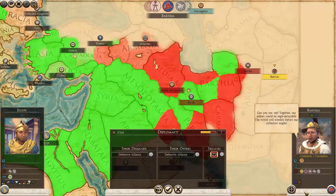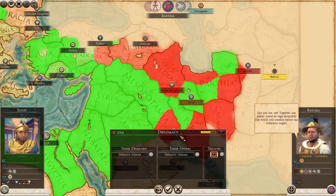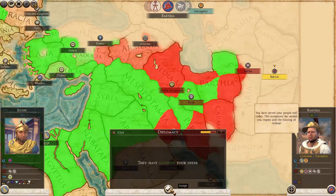Let's move on to the next turn. Together our armies could be nigh invincible — the world will tremble before our collective might. I'm glad you made the request and you're not asking for any gold. I like your offering and I'm not going to try to rip you off. Let's do this. You have served your people well today. This acceptance has earned you respect and the blessing of Athena.